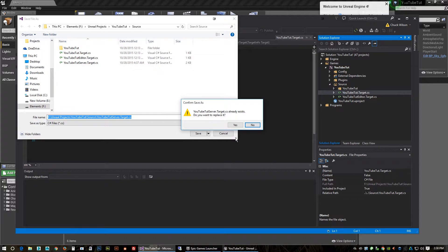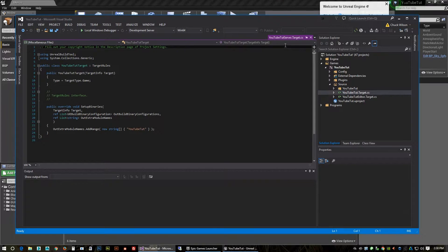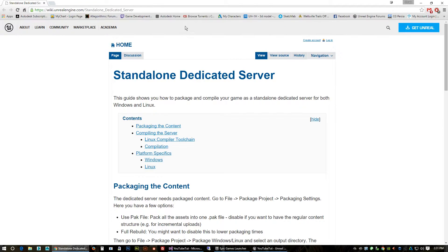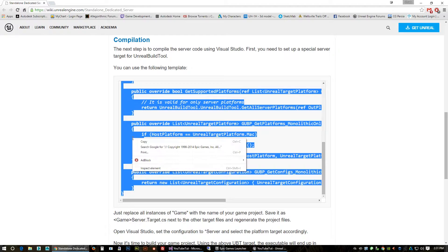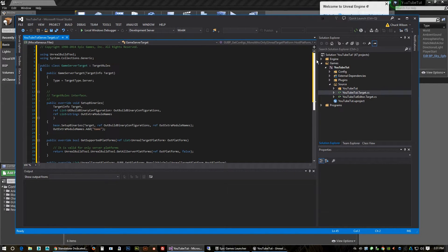Make sure you're on the correct file, then highlight and delete all the content out of it — delete everything. Then go to a web page (I'll try to remember to put the link in the YouTube comments), scroll down, and copy all the template code from there. Paste it into your new server target file.